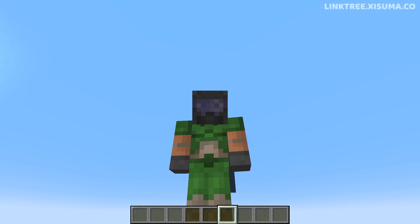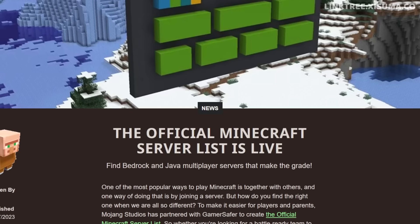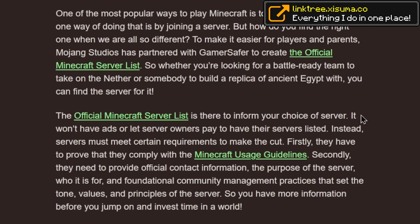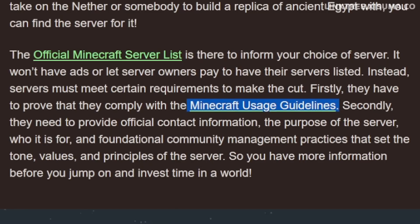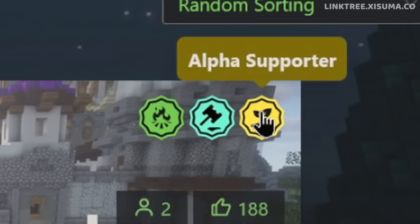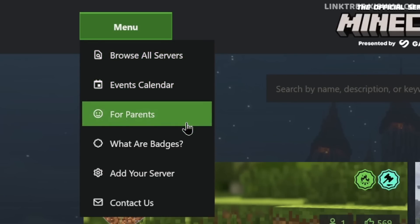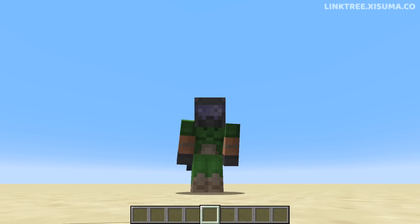A bit of Minecraft news: Minecraft has partnered with Gamer Safer to create an official server list for Minecraft. This is a website you can visit that lists multiplayer Minecraft servers for both Bedrock and Java. There are no ads, and server hosts won't have to pay to get featured. If you meet the Minecraft usage guidelines standards, you can apply to have your server on this list. There's a badge system, categories to sort and search by, and lots of information about how it works. An official Minecraft server list at last.